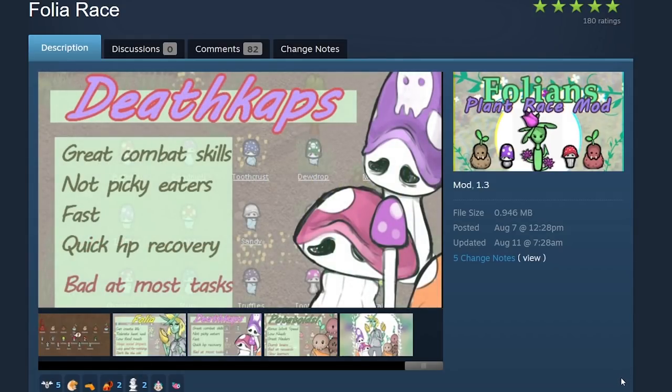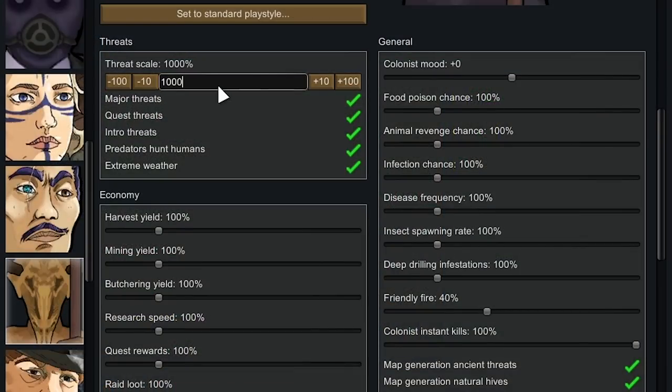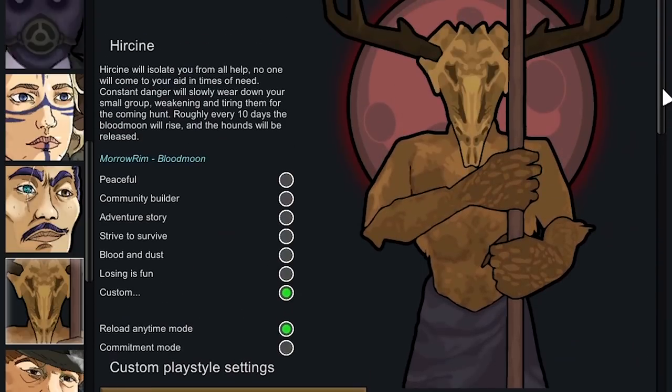So this RimWorld race the Folians popped up in the Steam Workshop and they're very strong. So strong in fact that I've cranked the threat scale up to 1000%. I did a test run, survived till day 11, and here the Lord of the Hunt sent his werewolf invasion and we just weren't ready.